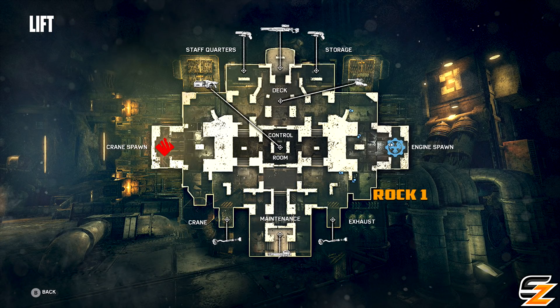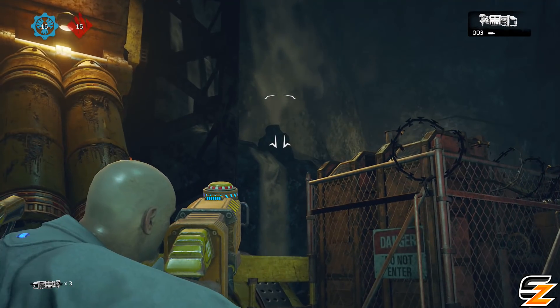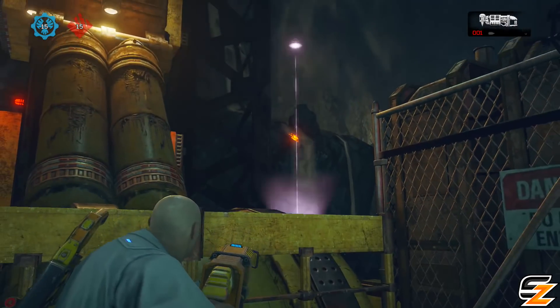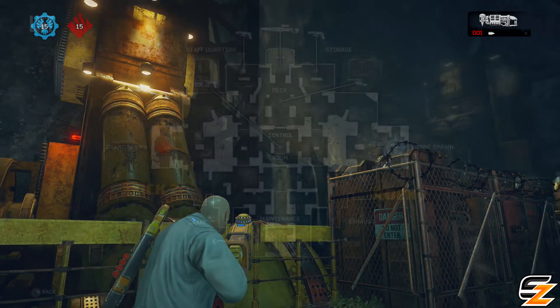Firstly, to begin with, you want to be starting on the map just to the right of the engine spawn, looking directly behind the close-by power generators. When trying to destroy each and every rock, you will need to hit it directly, and when doing so, a green light gas will emit from the remains of the rock itself, indicating that yes, you are completing the required steps needed.